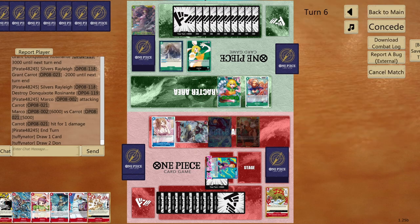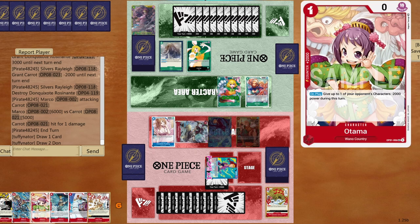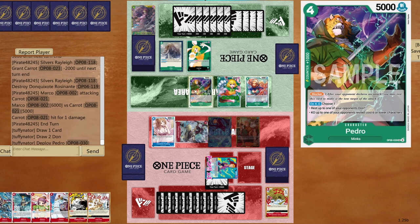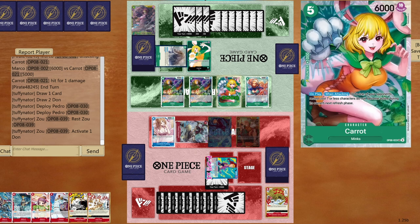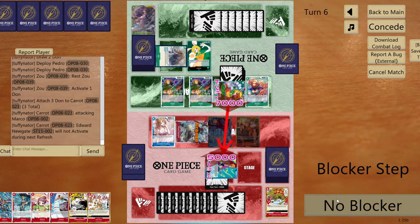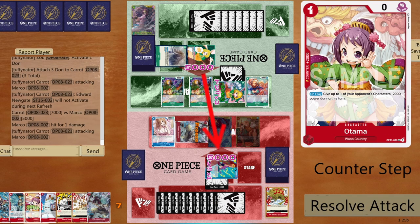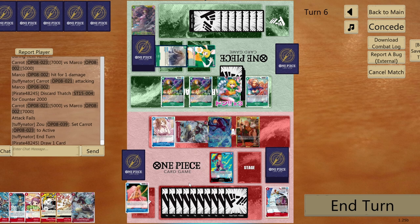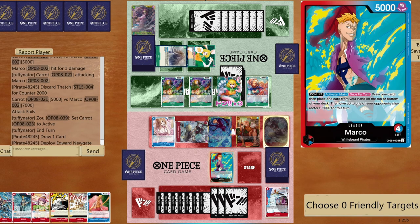I have Marco ready to go, plus Fire Feast — I can trash Radical Beam and kill the threat. Opponent double blocks. I take it but need to kill Carol since she's the biggest danger. Three DON!!, seven to life — opponent keeps my leader frozen. Another Newgate drawn from life — unfortunately a bit disruptive for them.